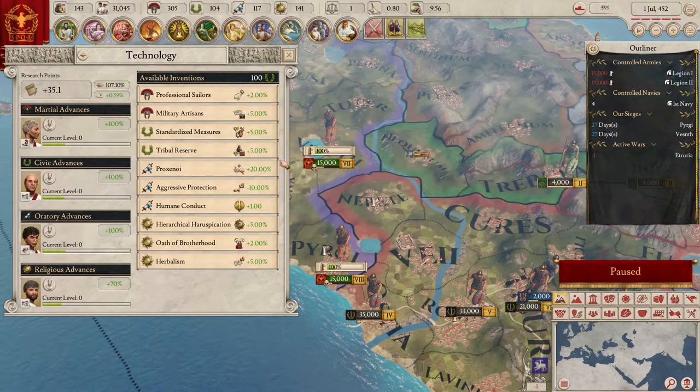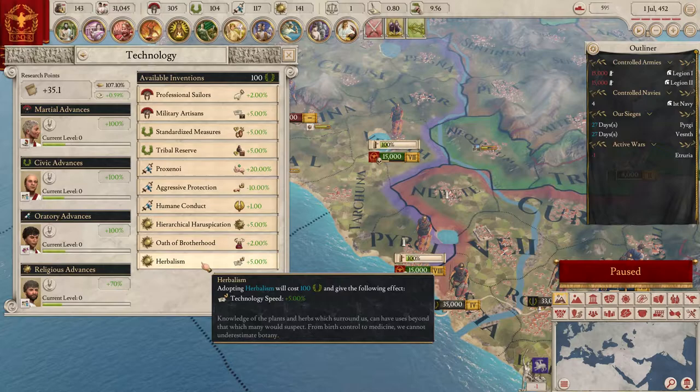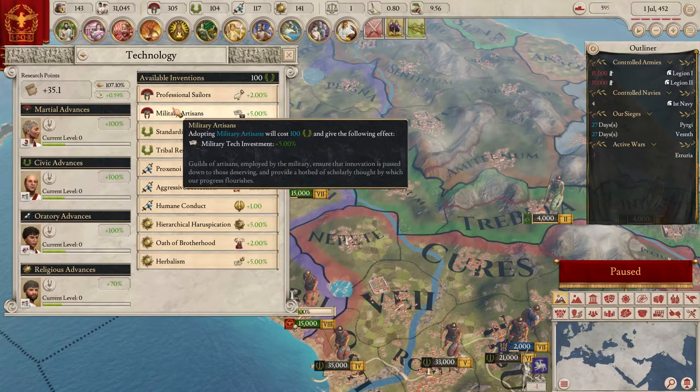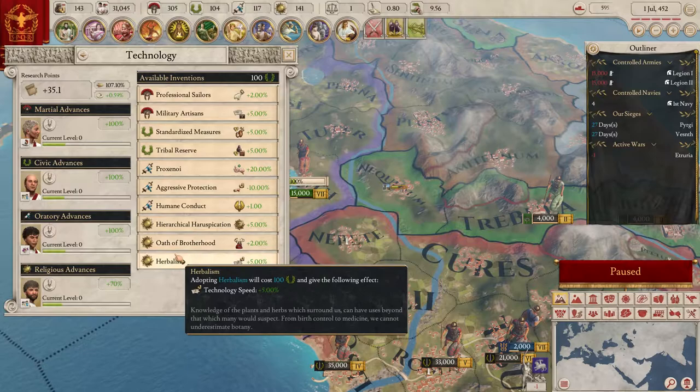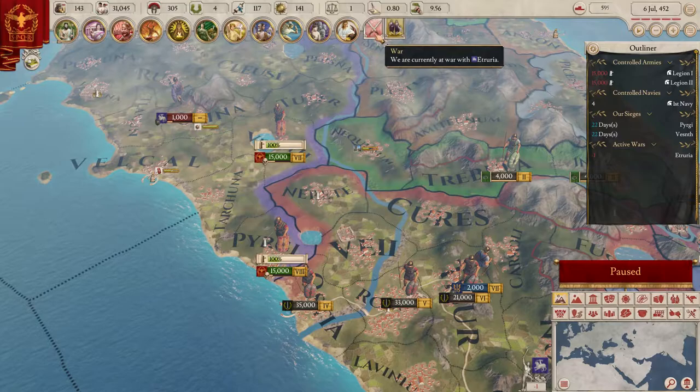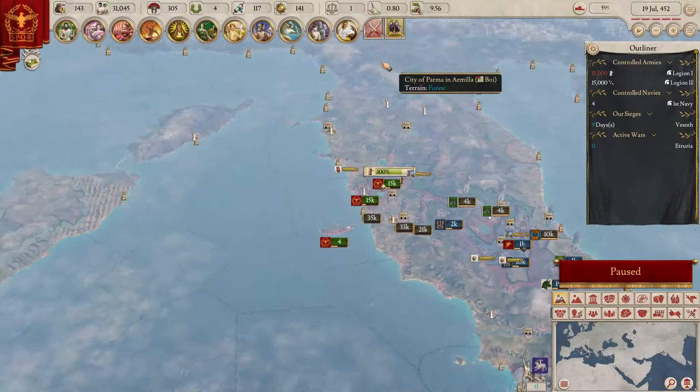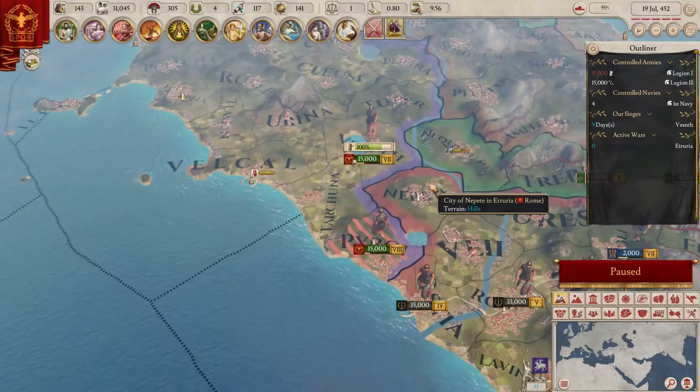Let me just walk the armies so nothing bad happens. For technology - technology speed wouldn't be bad, maybe national commerce income, tradesman output. Let's go with research speed - technology speed, sure. That will make life a little easier. One cool thing is you can zoom all the way in, which is just for the flex - they have topography on literally everything which looks cool.